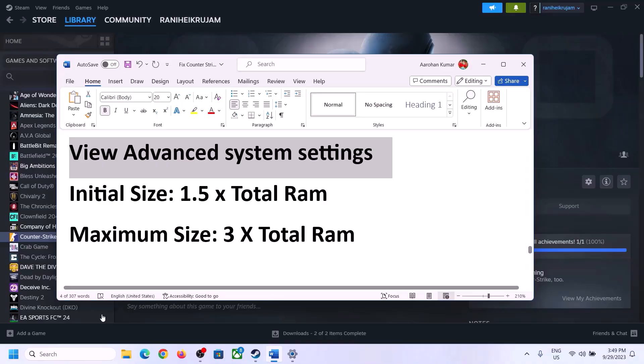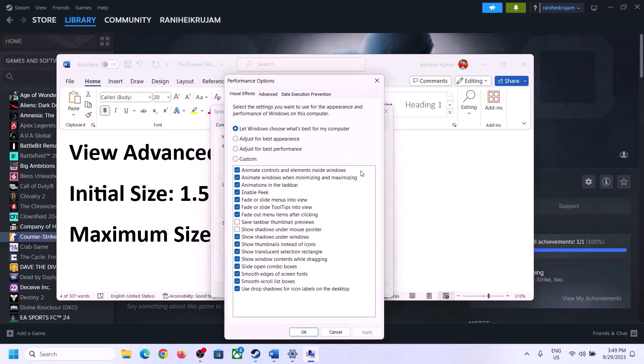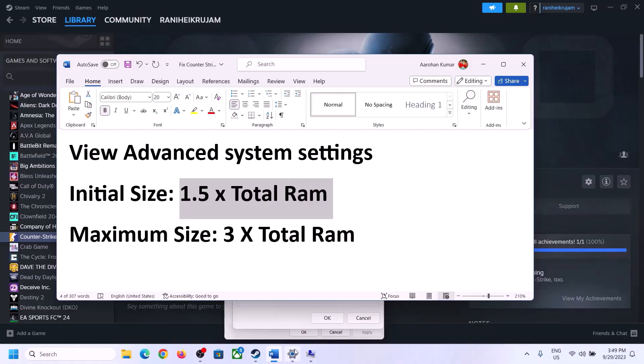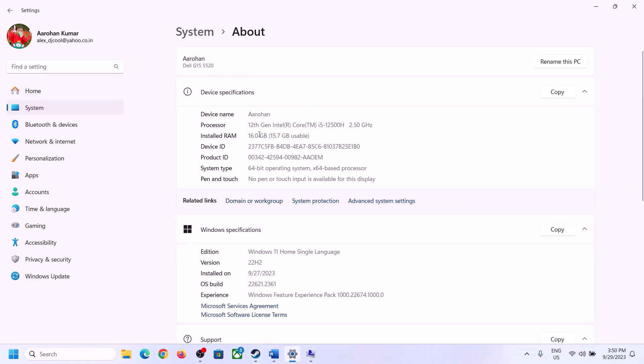If still not working, the next step is to increase virtual memory. Type 'View Advanced System Settings' in the Windows search box, click on it, then click the first Settings button, go to the Advanced tab, and click Change. Uncheck the box that says 'Automatically manage paging file size for all drives', then select the drive where the game is installed. Check your total RAM in Windows Settings under System, then About — in this case it's 16 GB.